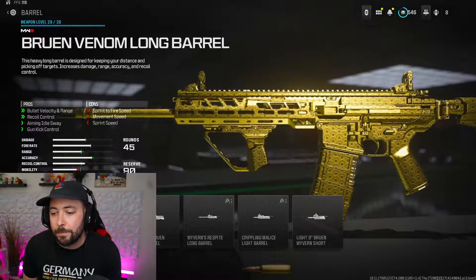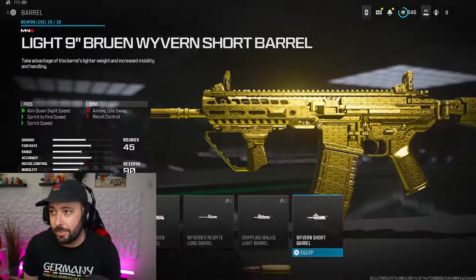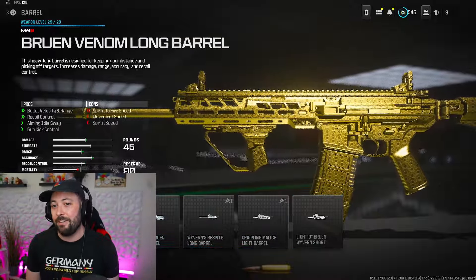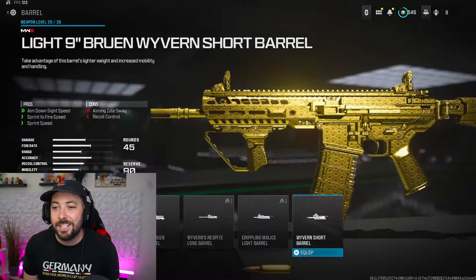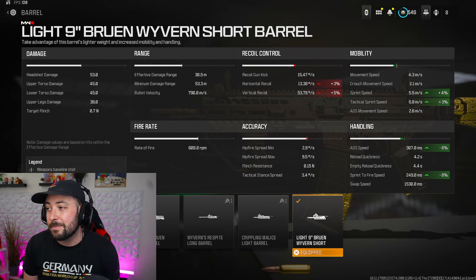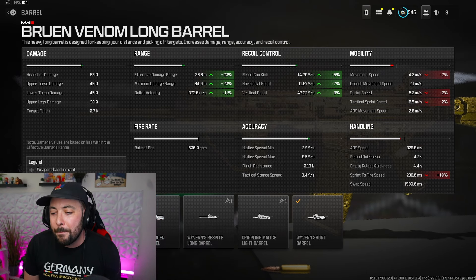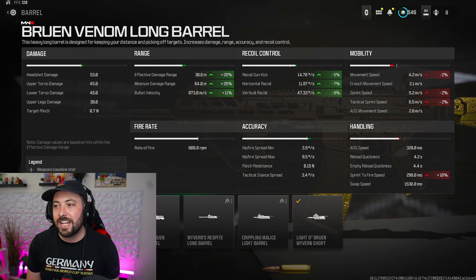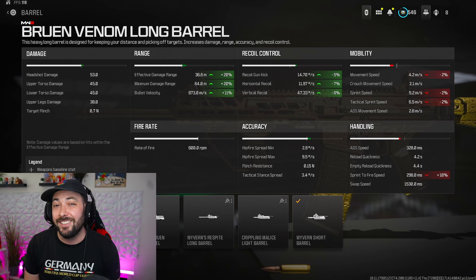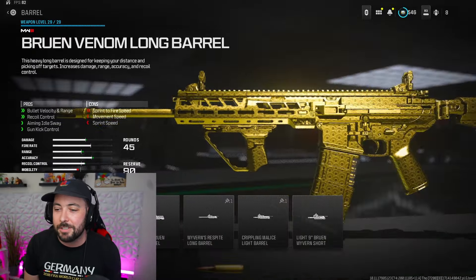For the barrel, I opted between two options: the Light Nine Bruin Wyvern Short Barrel and the Bruin Venom Long Barrel. The short barrel is better for close range — you get ADS and sprint-to-fire without losing gun kick, only losing three horizontal and five vertical, which is fine. The long barrel gives you 20% effective damage range increase, 11% bullet velocity increase, and five gun kick, seven horizontal, eight vertical recoil.